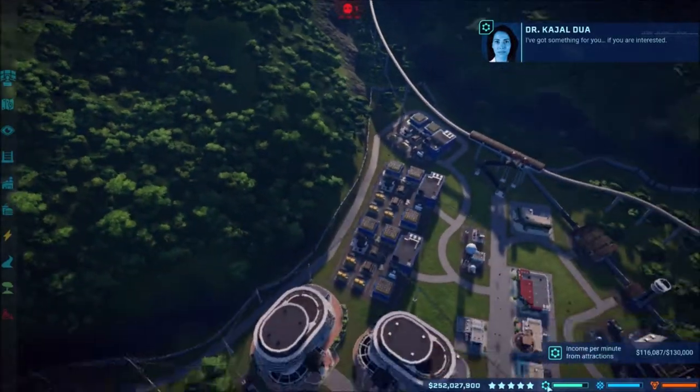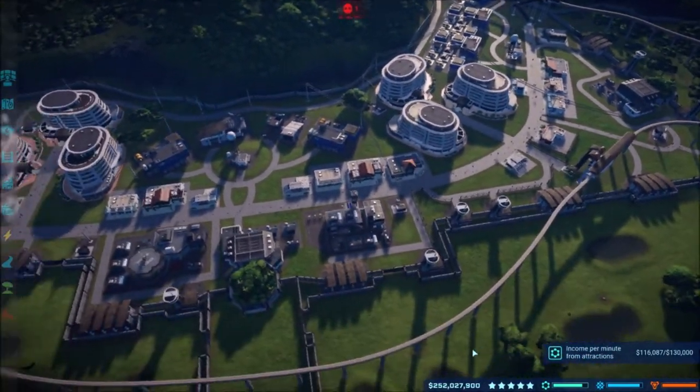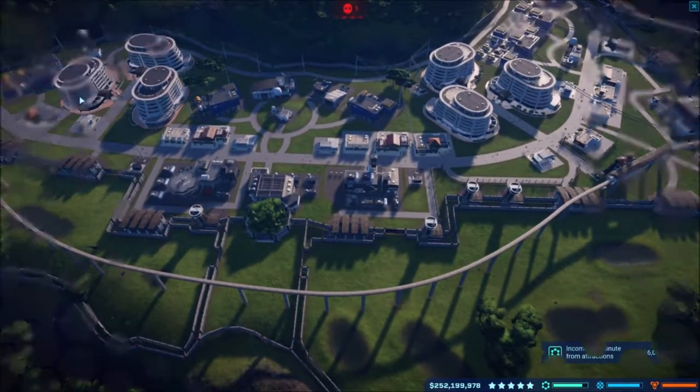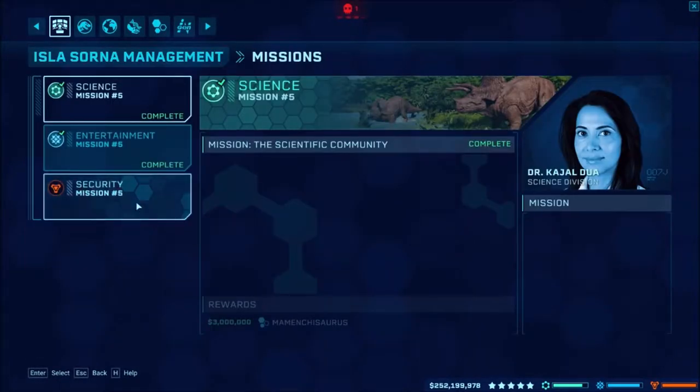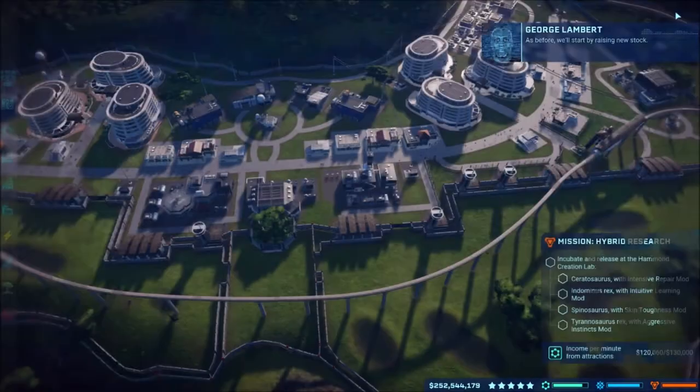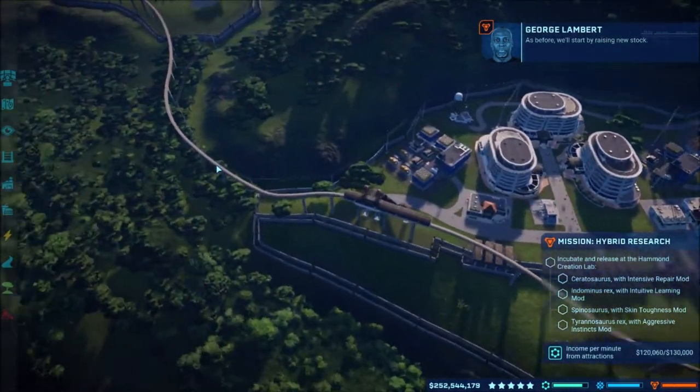I have completely filled up the bars and got all the little memos and stuff for the island. But today we're doing the last mission — the security mission five: Hybrid Research. To incubate and release a ceratosaurus, an Indominus Rex, a spinosaurus, and a T-rex. We'll just release another spino, get rid of our old T-rex, put in a new T-rex, release the Indominus Rex, and then do the ceratosaurus.